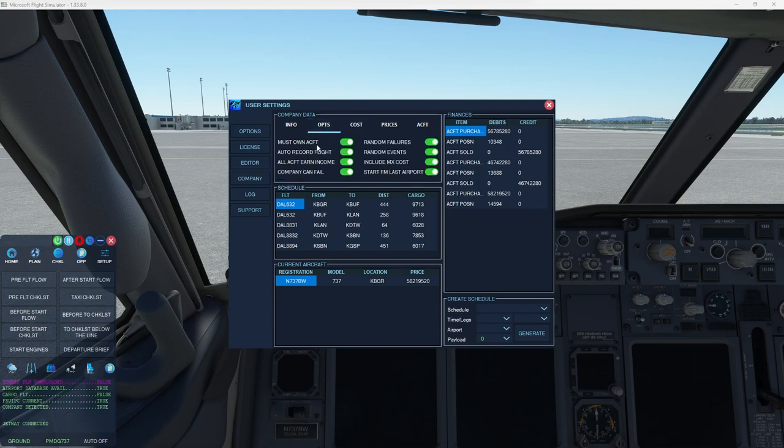Some of the options available: you must own the aircraft. In career mode, in order to fly the aircraft you're in, you obviously have to own it. If you don't own it, you have to buy it. You can go into debt, but there's a limit. Auto record flights — if you happen to crash your aircraft, you're going to take a million-dollar hit of losing the aircraft plus substantial reputation damage. Same when you land a good flight — it will all automatically be recorded. The aircraft earning income is a multiplier — FSFO assumes this aircraft will fly multiple flights during that day, even though you as the simulated pilot may only fly once.